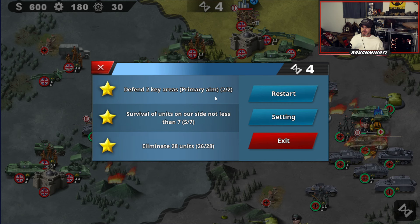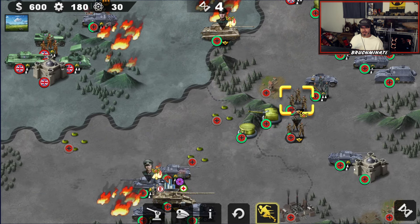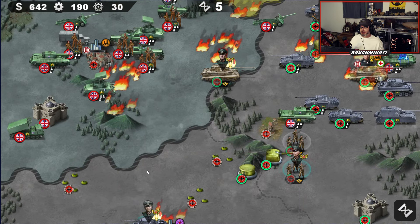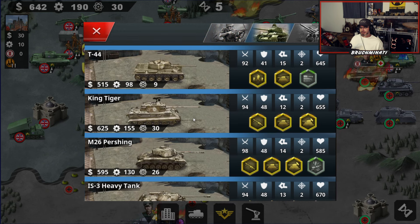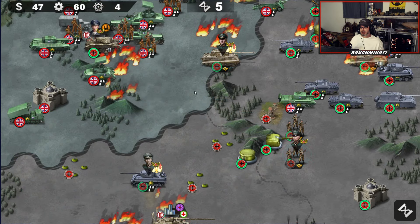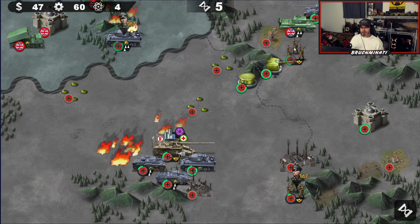Defend two key areas — so far we've done that. Eliminate 28 units — we need two more, we need to build two crapper units. You guys just go hide so I don't have to build more. We'll do the purging. We don't have an airfield, so you guys just retreat all the way down here.